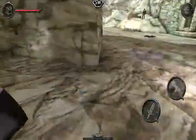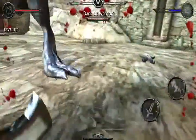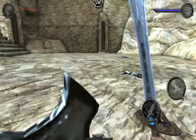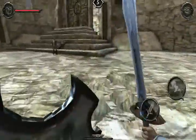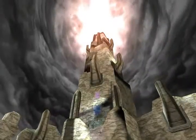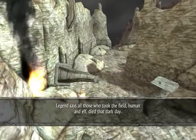Are you serious? This thing is gigantic. I just smashed a button for that. So jump is that trigger. I don't know what this does. Skills in not getting killed or something. That guy just fell down. I just walked right through him. There we go. Legend says all those who took the field, human and elf, died that dark day.